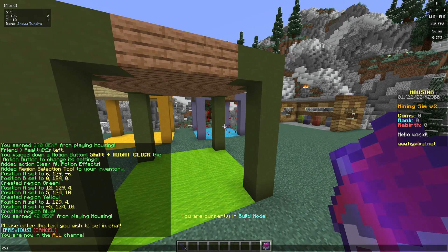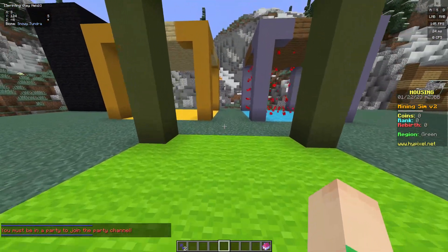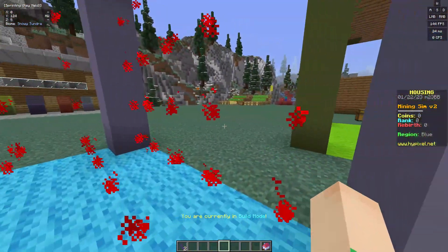Inside this custom line, do something like 'region:', and in your percent-percent signs type 'region' — so %region%. It will tell you your region. We created the regions first, so if I walk into green, it switches to green. If I walk into yellow, it switches to yellow. If I walk into blue, it switches to blue.